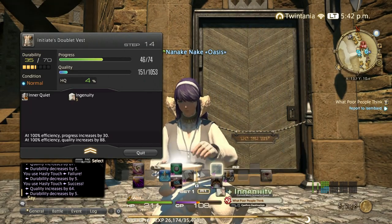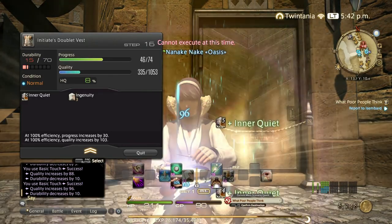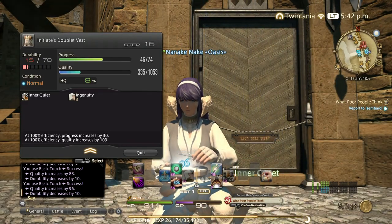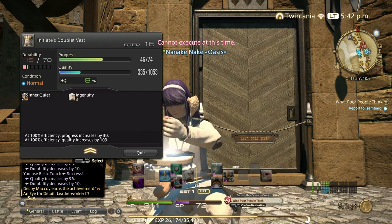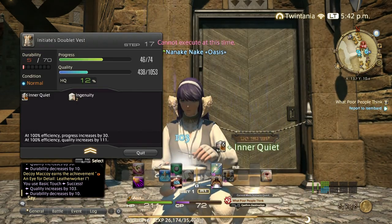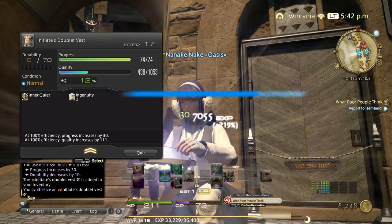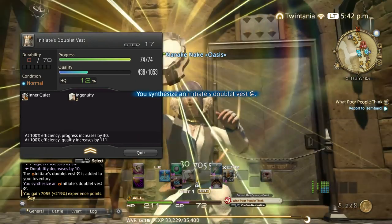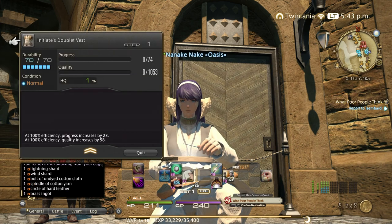What I'd like to do is four hasty touches to use Waste Not effectively, and once that's done I can use Ingenuity and do three basic touches. We could have actually used more basic touches under the second Waste Not. We had 72 CP to spare and we high-quality'd the item anyway, so let's do it better next time.